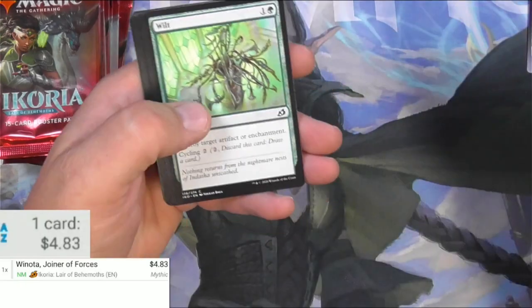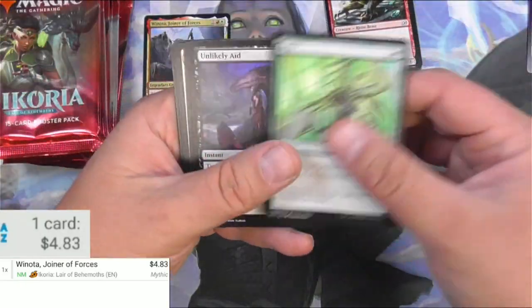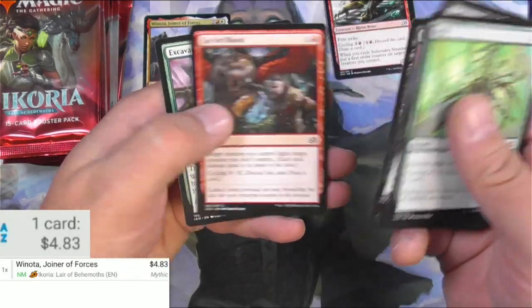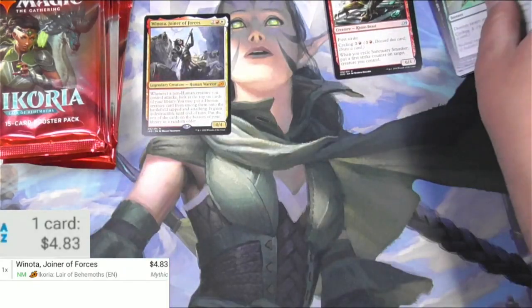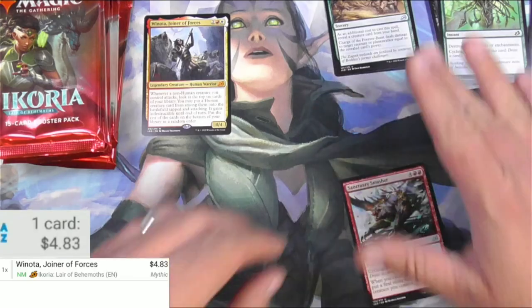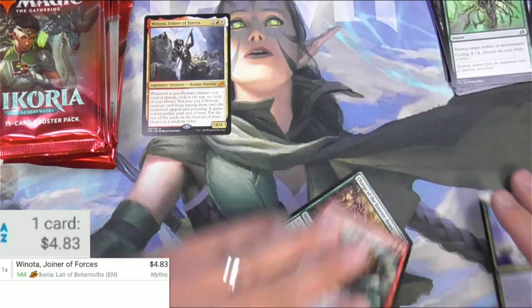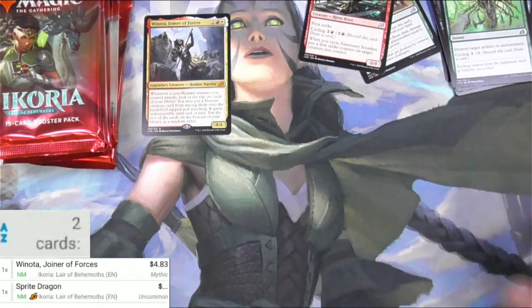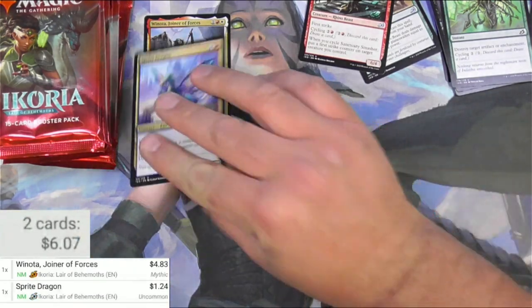We got a Smasher, a Charge of the Forever Beast, and a Sprite Dragon for the uncommons and some commons. I actually need to check real quick to see what the good commons and uncommons are in here. This Sprite Dragon is actually one of the decent cards I'll be looking for, so scan that one up as well — it's a buck and some change. Moving on.